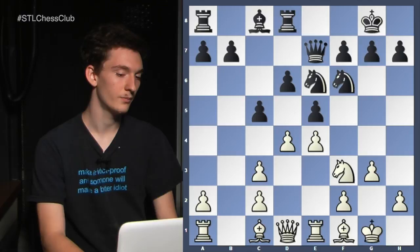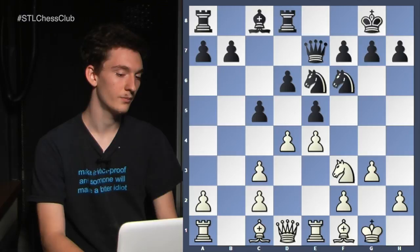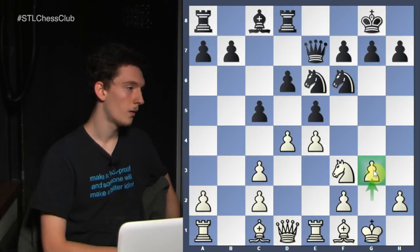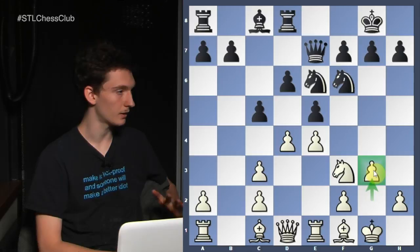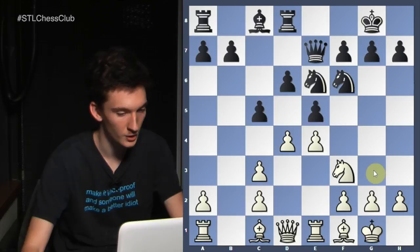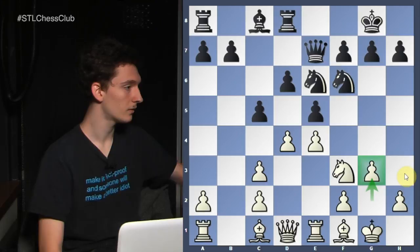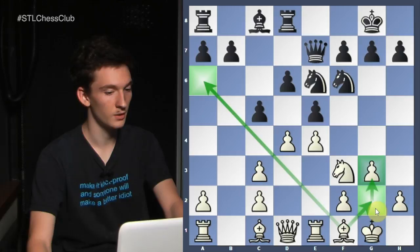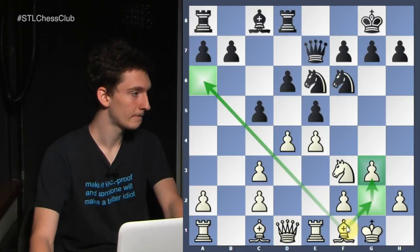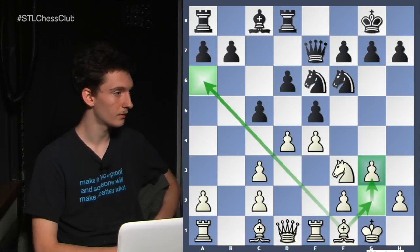G3 is played. Why do you think g3 is played? Potentially you could be stopping back rank checkmates in the future. But why would g3 be preferable over h3? The bishop has a lot of scope along this diagonal — it doesn't have a lot of scope here, so the bishop is actually misplaced on g2. But g3 does something to one of your opponent's pieces: it stops the knight from going to f4. So this move is restricting your opponent's pieces.